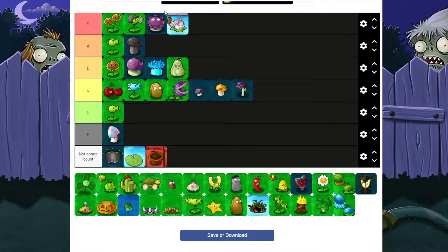Squash is probably B. It's one use, it's 50 sun, it's pretty good at its job. It can take out more than just one zombie — I think up to like two, three, or four. I would say it's A on account of it's perfect for what it does, but nah, let's keep it at B.